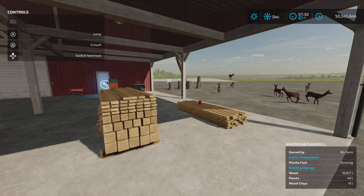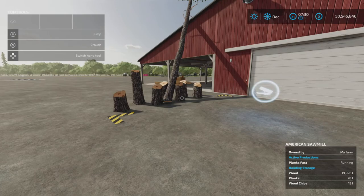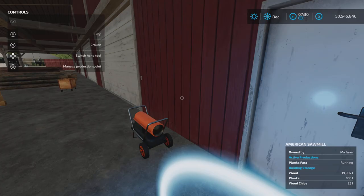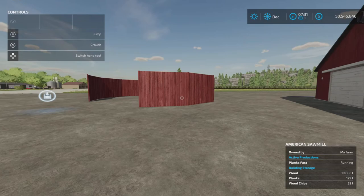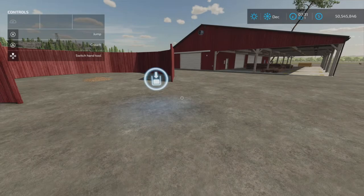Trees go in here in the normal fashion — I've cheated in some trees to fill it up. This is the trigger to sell the wood, and planks will appear on the marked areas. Here is the production chain. We're already getting production — planks and wood chips are ticking away nicely. We can already see some wood chips showing up, so we'll test that as well.